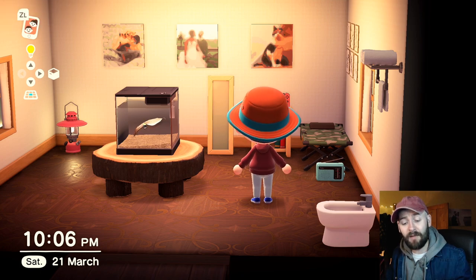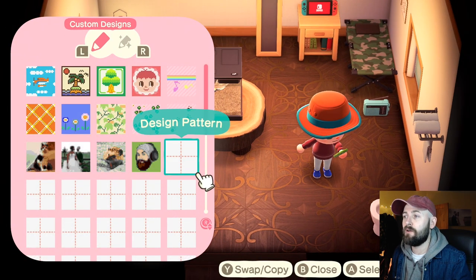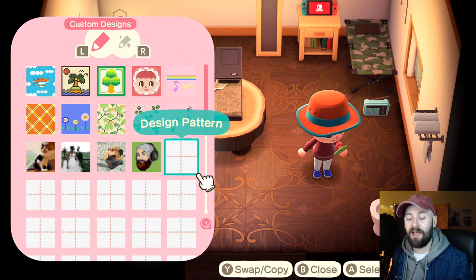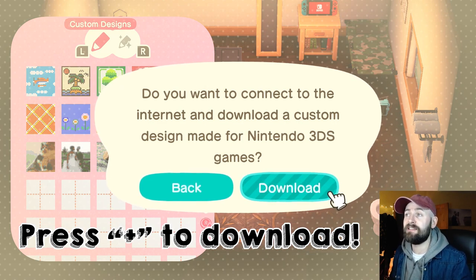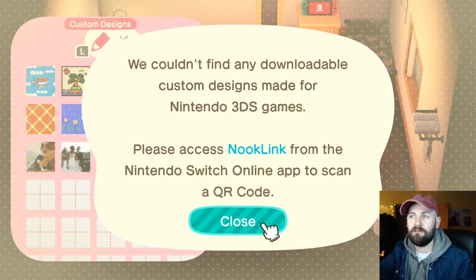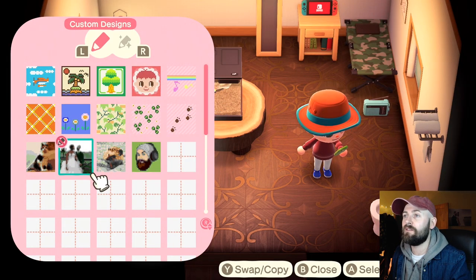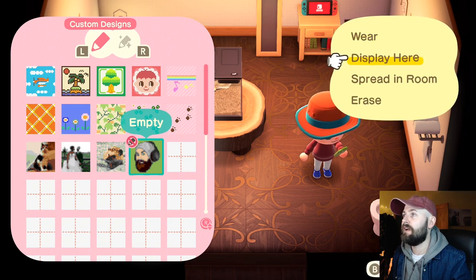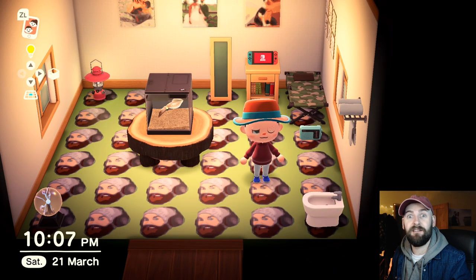Once you've got the image downloaded and it's on the app, when you come back to Animal Crossing, you open up your Nook phone, go to custom designs, and then you find an empty slot. When I try and do this now it isn't going to do anything because I don't have an image set up on my phone. But if you hit download, you'll get this little message: do you want to connect to the internet and download a custom design? Yes please. If you've followed all the steps, it would say we found one — choose a slot — you select a slot within the custom designs and it saves it. And then that's it, it is done. Once you've done that, you can do anything. I could spread that in the room, have it on the floor, and it is my new carpet.